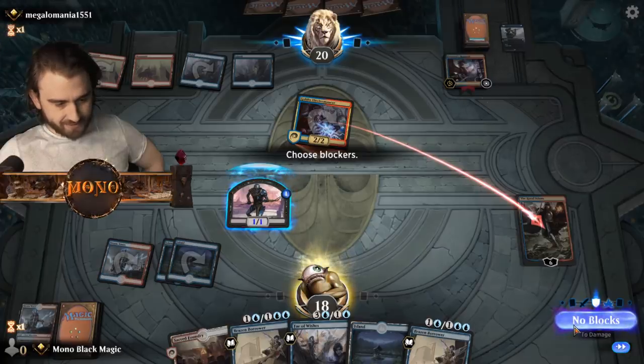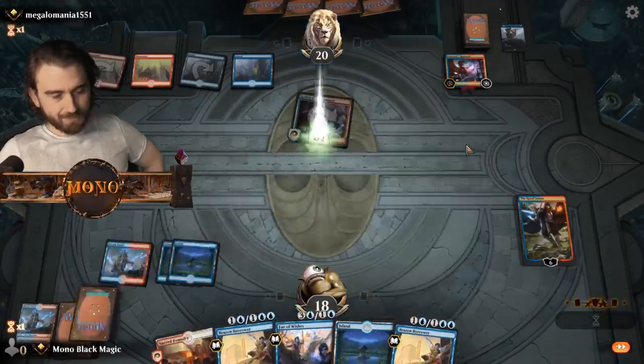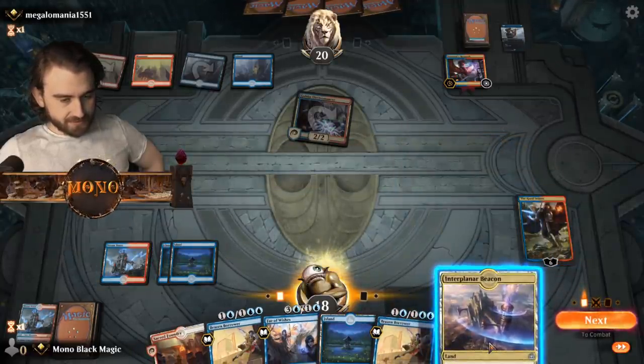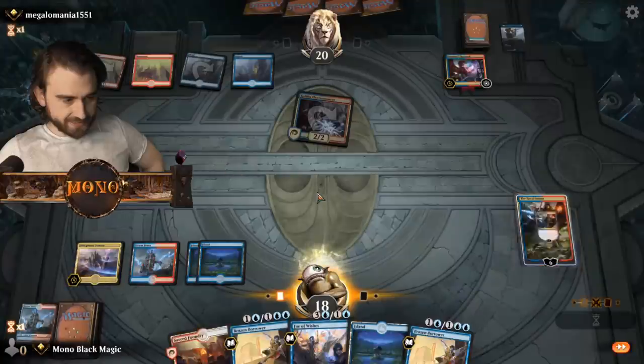Do we protect our Royal Zions here? Yeah, I think so. He might have burn or something, I don't know. Now we can double Brazen Borrow back everything he has, I guess.